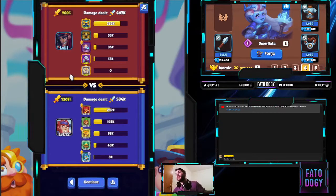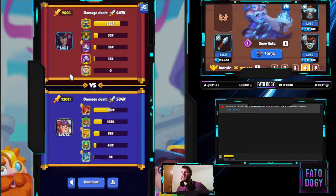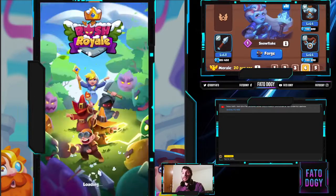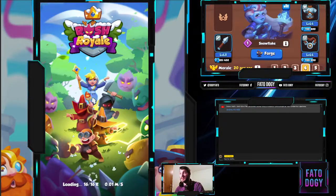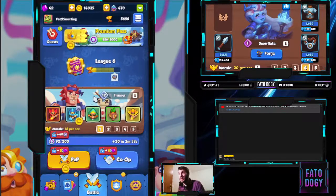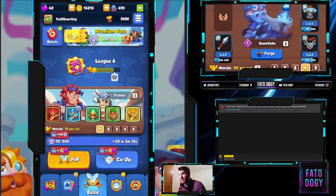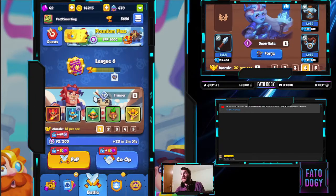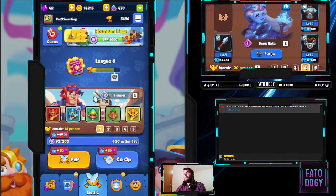Here are the stats for you nerds. Someone will say crit difference — of course it's crit difference — but who cares, the guy is still in league 6. We managed to pull this off without Gadget or anything, so you have to use it with Trainer and everything. This was something else.